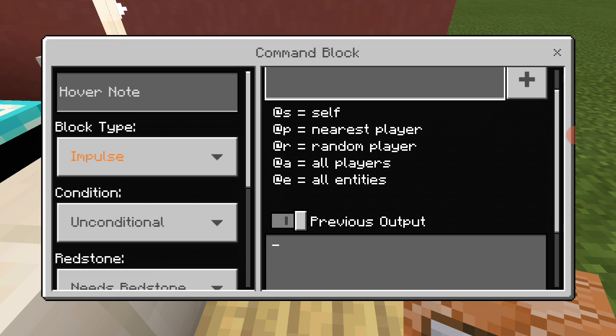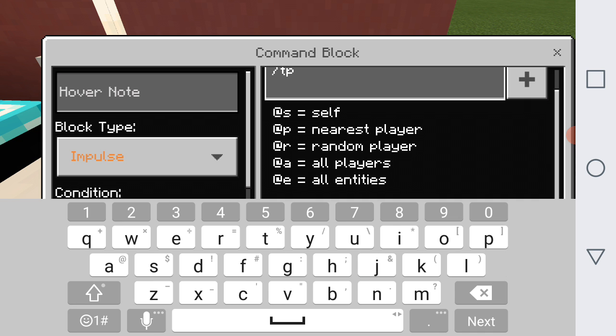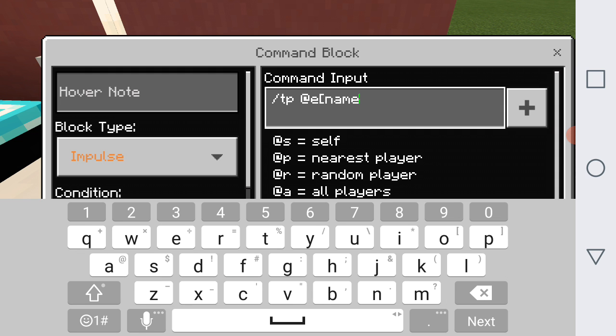Now we're just going to do this command. You need to do: slash tp @e[name= and then you have to take your pig egg spawner and name it — capital C, lowercase h-a-i-r — so the name is 'Chair', and then you need to put 'one'. Then you take the egg and place it, and the pig will already be named 'chair one'.